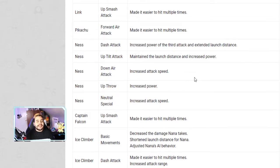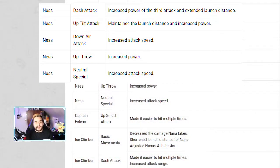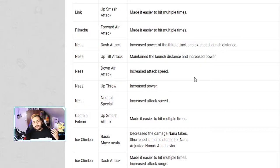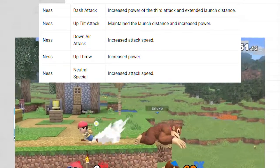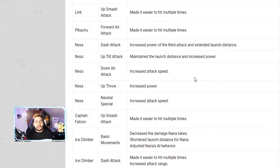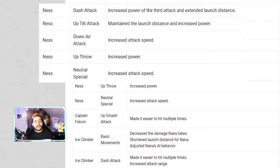Let's read Ness's buffs. His dash attack has increased power on the third hit and extended launch distance, so the last hit launches the character further toward the blast zone — meaning earlier deaths. His up tilt maintains launch distance but increases power, so you take more damage. His down air attack has increased attack speed. His up throw has increased power. His neutral special — PK Flash, that green glowing attack — comes out faster. This is insane.